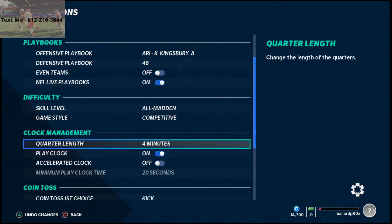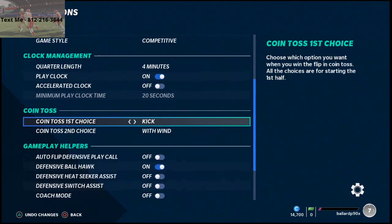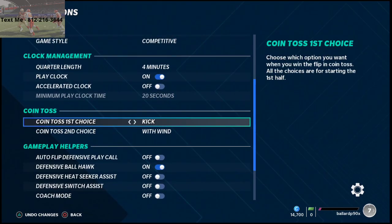Game style: competitive. Quarter length: four minutes. For coin toss, first choice — you always want this on kick. This is a critical tip if you want to get better at Madden. It's crucial to make sure you're on kick because it's going to give you the ball when it matters most. In the second half, you'll be able to execute the New England Patriots double-up at the end of the half, which is absolutely critical and essential.